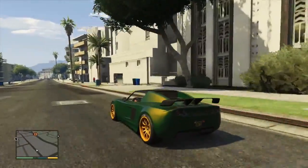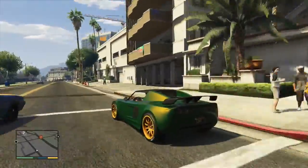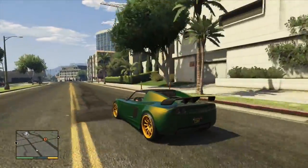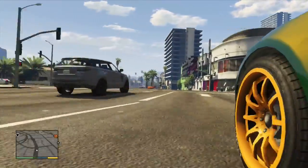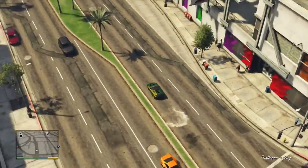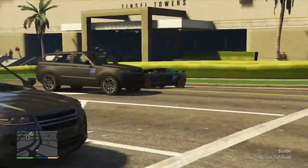For our bumper choices, unfortunately we've only got one option and it's for the front — the extreme aero front bumper — but it does look an awful lot like the Exige bodywork, so we'll slap this one on. For the side skirts we do have some custom side skirts, so go ahead and stick those on.